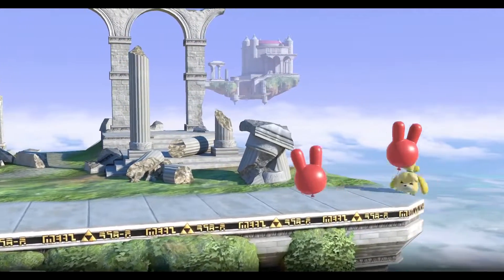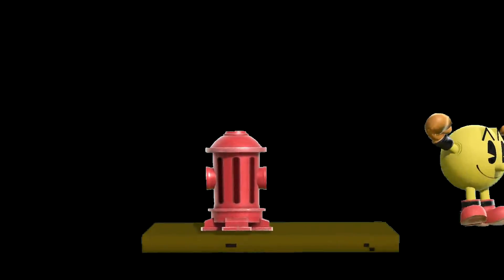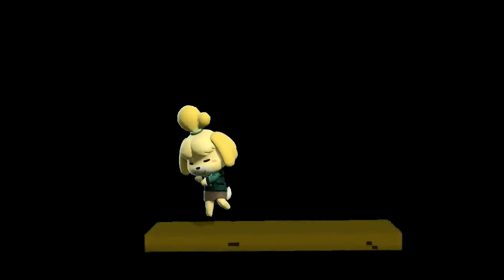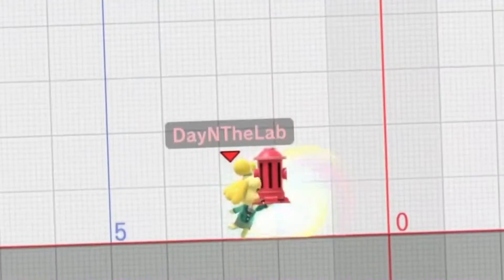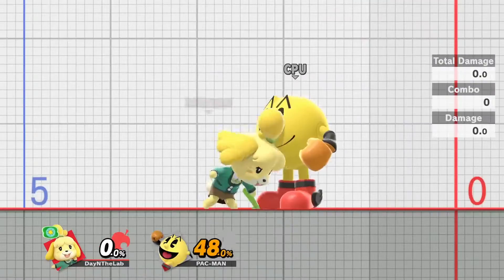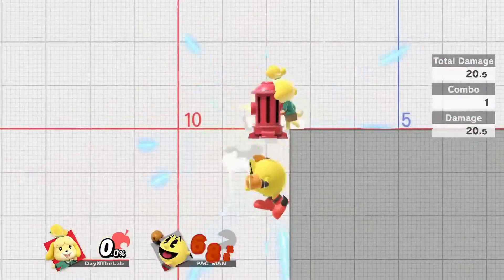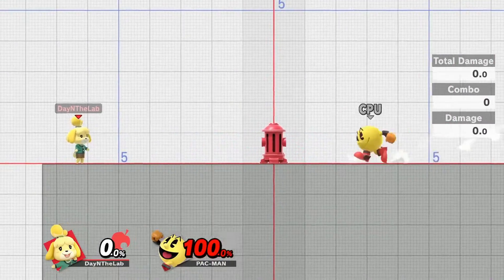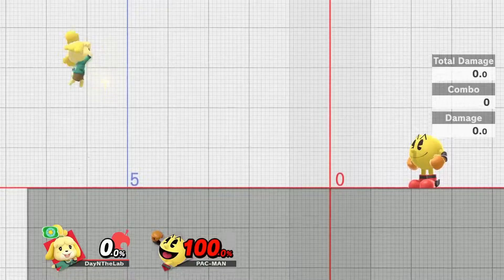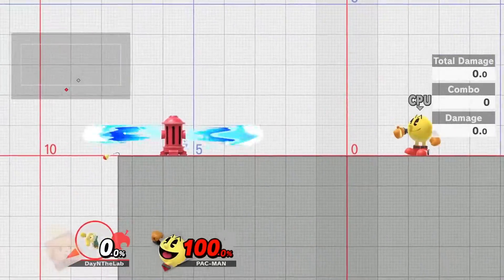I'm sure you can imagine this gets even wilder when Isabelle can take control of some of Pac-Man's tools. Pac-Man's best landing option is Fire Hydrant. When juggling Pac-Man, Isabelle players must be ready to pocket it as it falls towards them. Not only does pocketing it keep you safe from getting hit by it, it also serves as a combo finisher, edge guarding tool, and raw kill option. Pocketing the hydrant will never allow you to use it in its flying state — it'll always come out of Isabelle's hand the same way Pac-Man casts it, which is straight down.